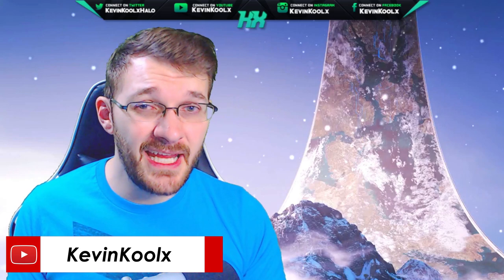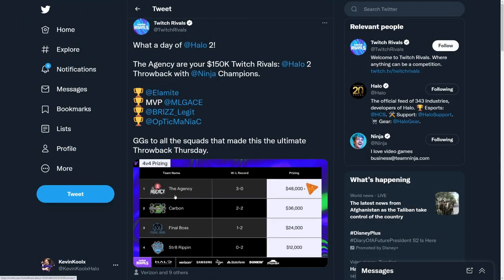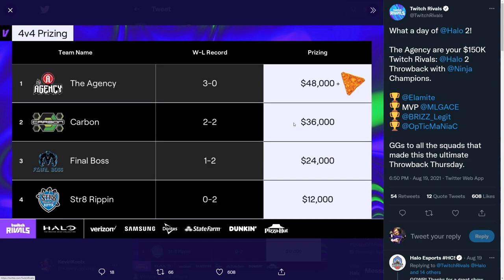In external MCC news, a classic Halo 2 Twitch Rivals event concluded and Team Elamite — Agency, Ace, Brizz, Legit, and Optic Maniac — took the win. Ninja boosted the prize pool from $50,000 to $150,000, and also gifted 100 subs per competitor. The final 4v4 standings saw Agency go 3-0, Carbon 2-2, Final Boss 1-2, and Straight Ripping 0-2.